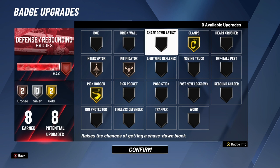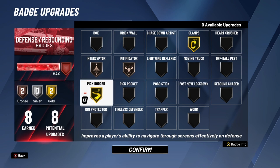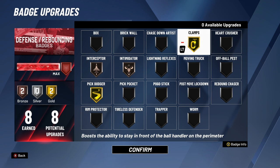Chase Down Artist is a badge I completely love. This badge literally makes your player fly for a block — there's a noticeable difference in jump height compared to not having it on. If you're a big man with a lot of defensive badges, max this badge out. As a guard with only eight defensive badges I can't always fit it in, but I really recommend it. Clamps is the best defensive badge in the game for guards and lockdowns — max it out, it keeps the ball-handler in front of you and makes it harder for them to get by.